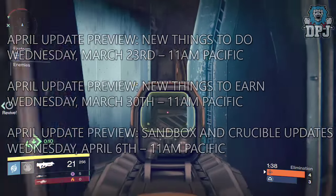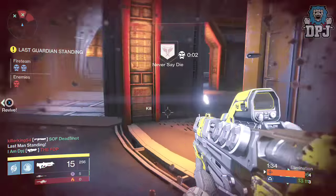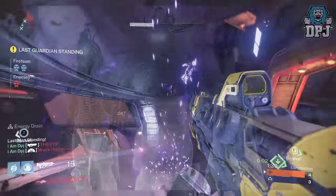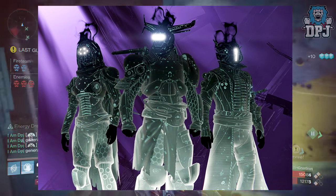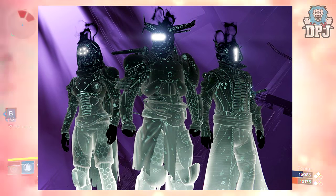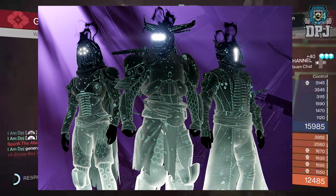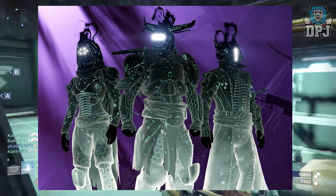The next few weeks will be full of new info, but until it starts on Wednesday, all we have is the picture you can see on screen now, taken from the weekly update yesterday. This picture has had everybody talking — we clearly see a Hunter, Titan, and Warlock which seem to be in taken form, which itself raises a few questions about what the hell is going on and how this is even a thing.